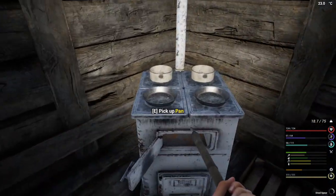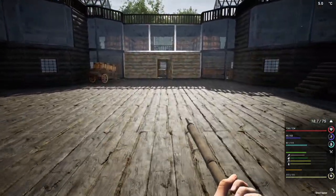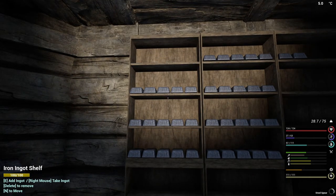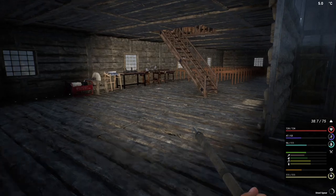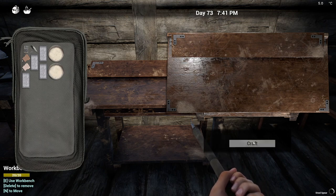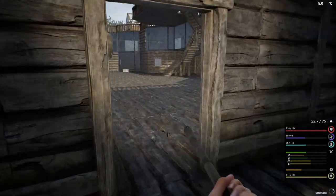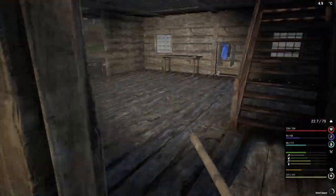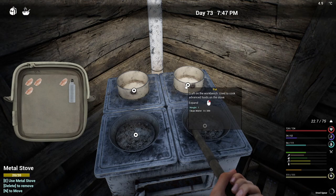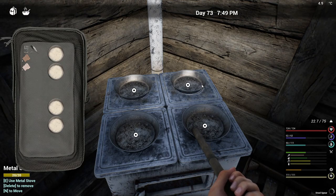We should probably make two more pots and two more pans — that's what I'm gonna go do. I should have the iron to cover that, just need ten and ten. One, two, three — perfect. Now I can cook four things in a frying pan at once, which will completely speed up cooking. We can also make four onion soups at once, so we are going to get on that shortly.